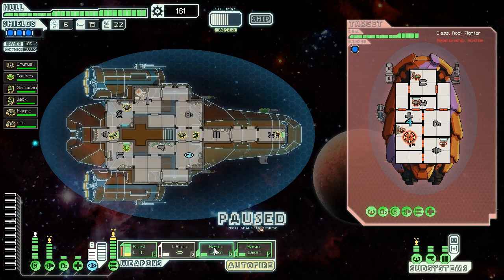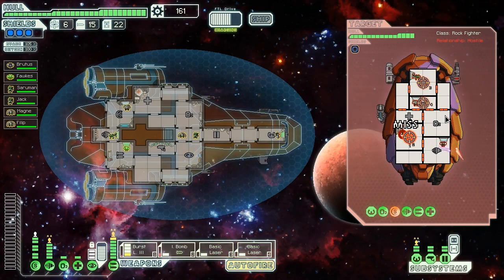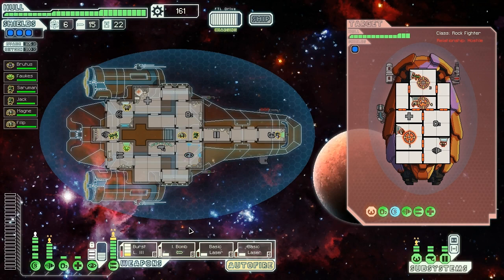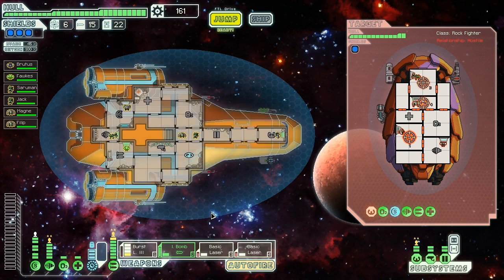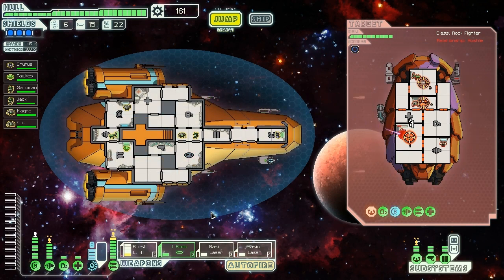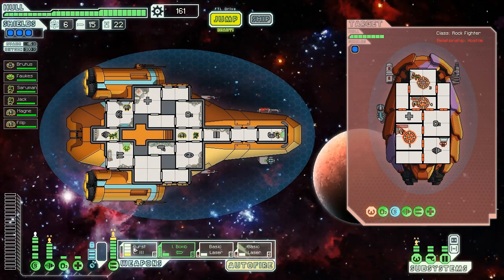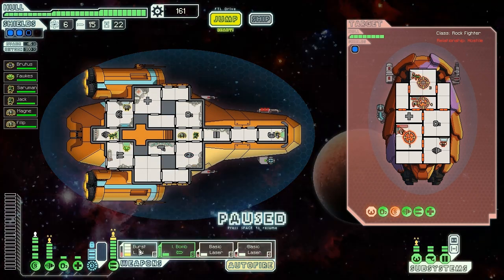We're now going to pummel the shields with our Burst Laser Mark III. Once that fires, we're going to hit their weapons with our basic lasers and their helm with our basic lasers. We hit at least two of those targets — better than nothing. Turn off the ion bomb — we don't need to be wasting that right now, the burst laser and other things should be doing the job. Hit them while their helm is still damaged — there we go, that's some good damage.